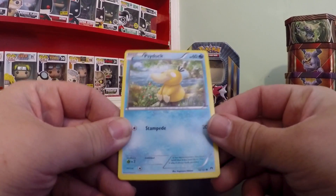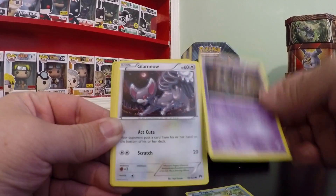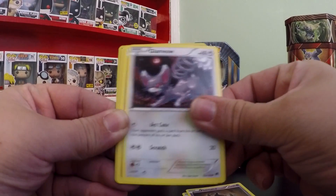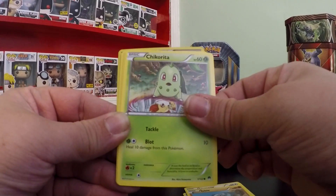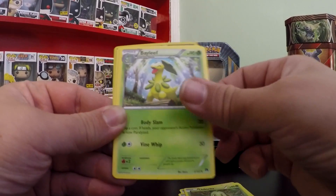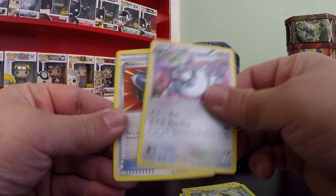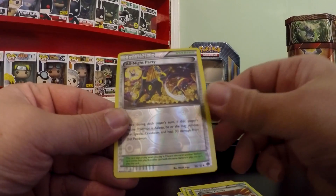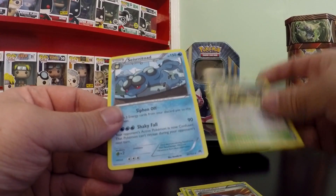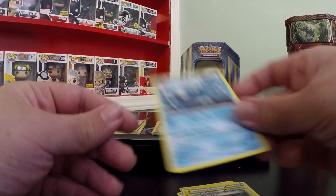Now on to the Breakpoint boosters. We've got a Psyduck, Phantump, Glameow, Gible, Chikorita, Bayleaf, Purugly, Pokemon Catcher, Reverse Holo of All Night Party which is an Uncommon. And the Rare is not a Holo, it's Seismitoad. So that's a pretty cool card.